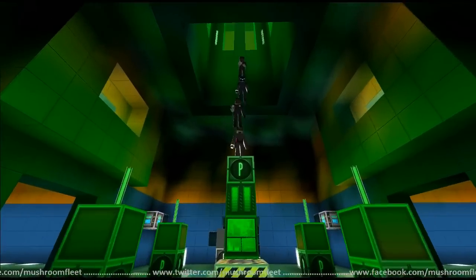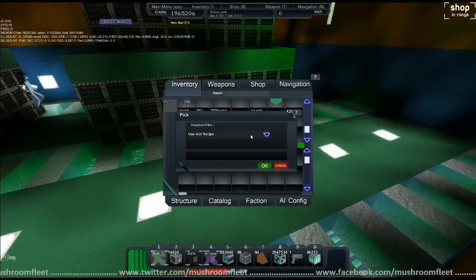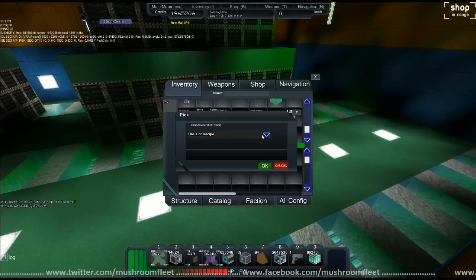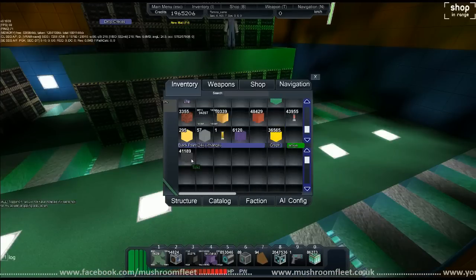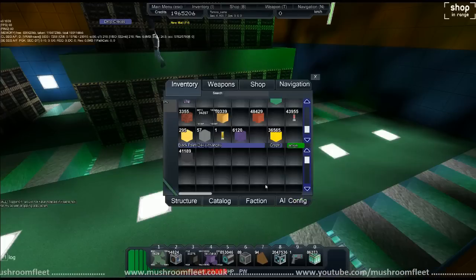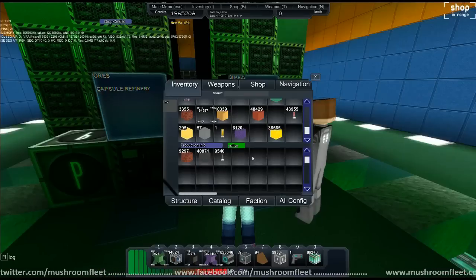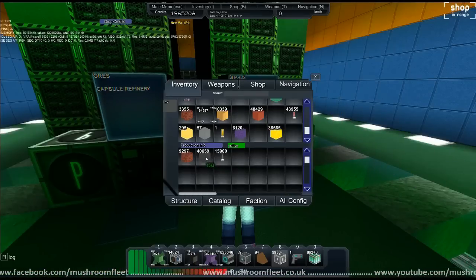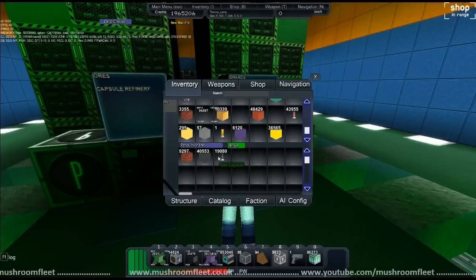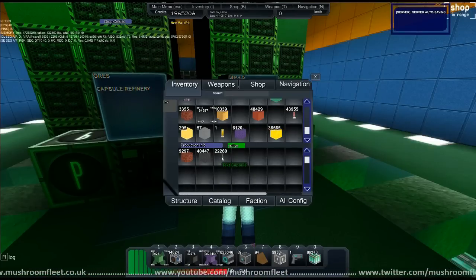We're going to be going insane black paint. We're going to find the paint and then it's going to start. We have tact capsules, so I need to process these first. After much deliberation, we've discovered that it is in fact the capsule refinery that turns teched into a teched capsule, and from that you can take those capsules and turn them into black paint.